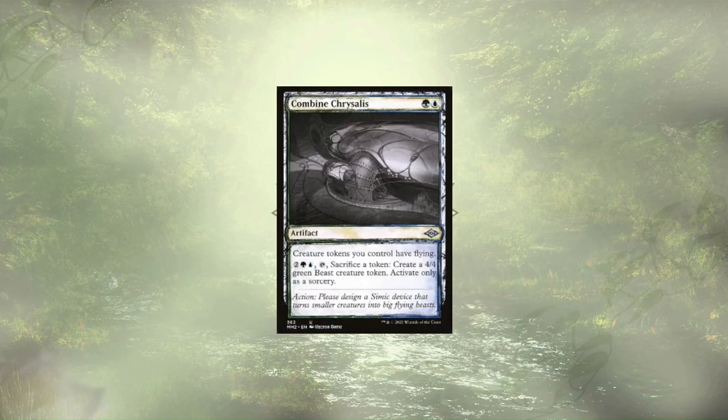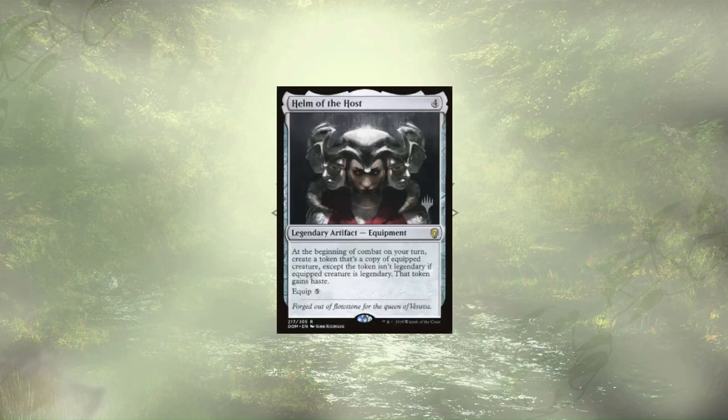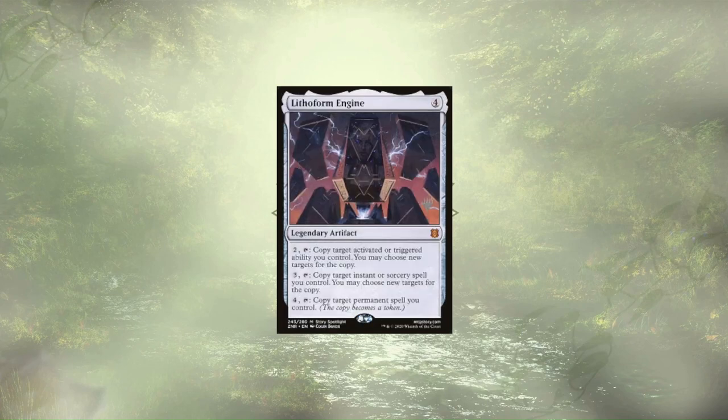Combined Chrysalis is an interesting piece of token generation, forcing us to sack a token to make a token. Luckily for us, that makes it token positive with our commander. In addition to that, it grants all of our tokens flying, allowing them to avoid those pesky blockers. Hum of the Hosts is another way around that pesky legendary rule, and it's going to create us a copy of a creature at the start of each of our combats. Lithiform Engine can make tokens in a number of ways, including copying our commander's triggered ability, copying one of our instant and sorcery spells that generate tokens, or just copying a permanent spell.